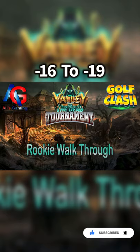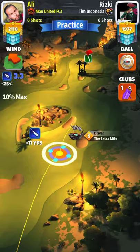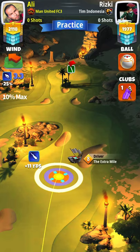This week we got the walkthrough for Valley of the Dead tournament. There's a lot of sand, bunkers, and wind — angles are random. Let's get to it. For hole number one, a par four, we're going with maximum distance at ten percent.